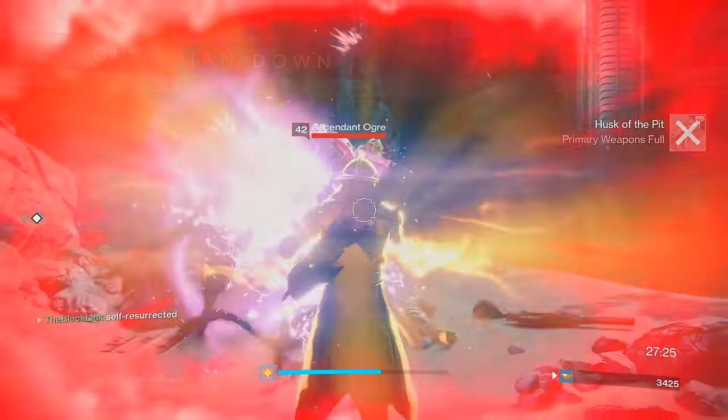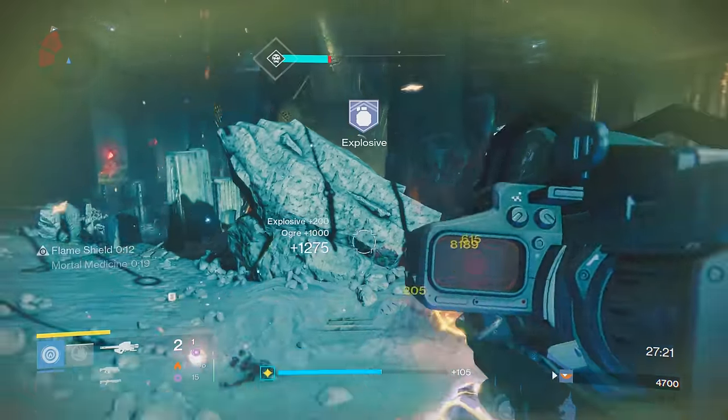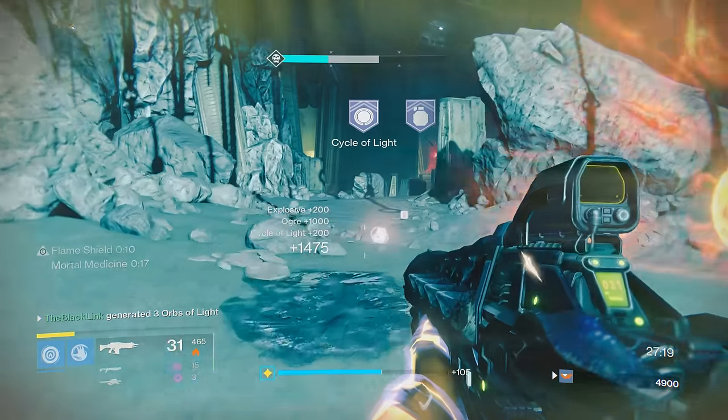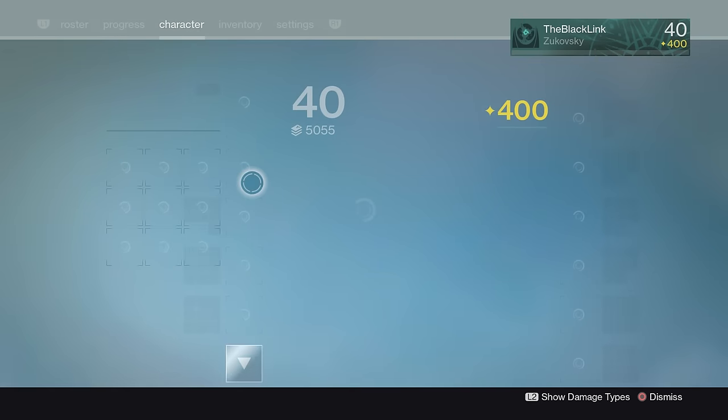This works really, really well. As a matter of fact, I got the Husk on my very first run through and was completely unprepared for it — I didn't even have any item space for it. But thankfully, the Husk itself will drop as a white engram weapon, so it's very hard to miss.